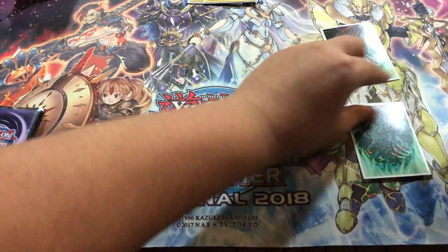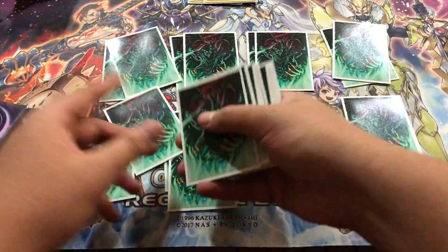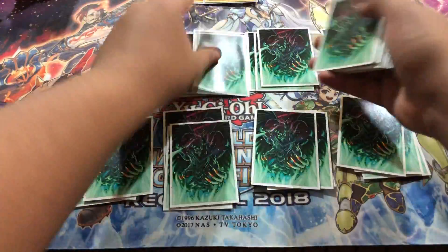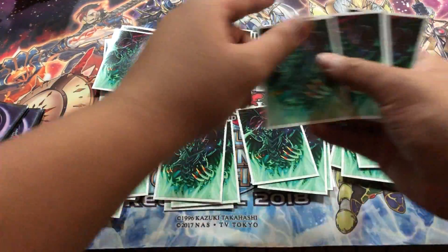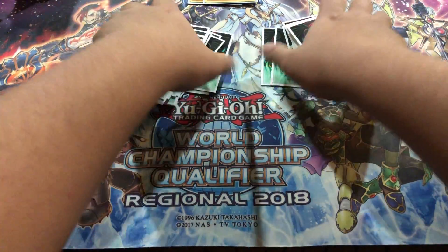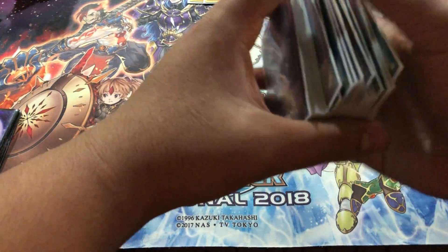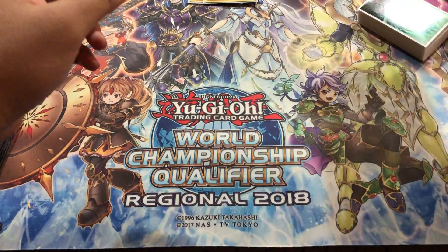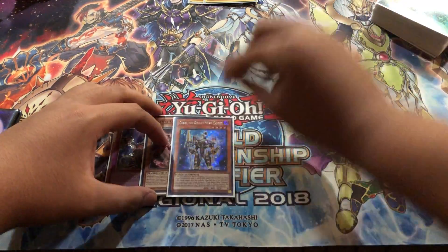Let's power shuffle. I just knocked over my whole extra deck but it's fine. 42 cards — good, at least I was right on that. Let's see if we can draw well without the Rosenix. We're gonna cut. Imperm — okay, there she is again, Girsu.